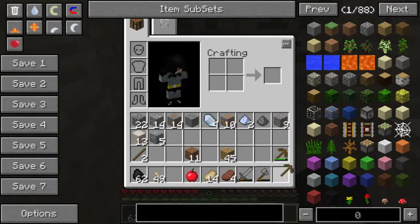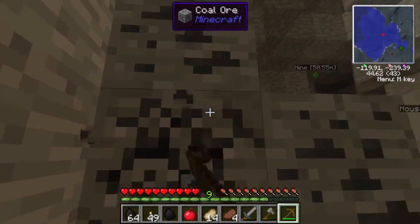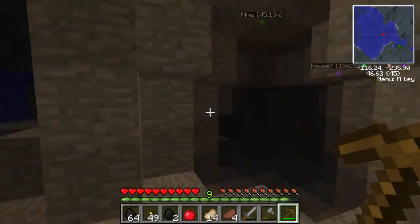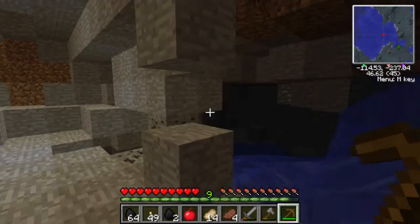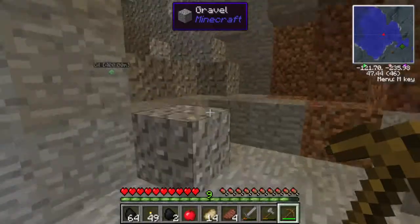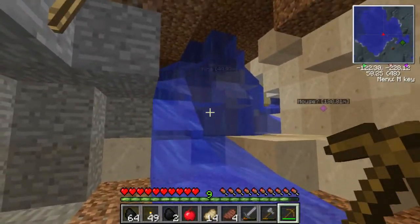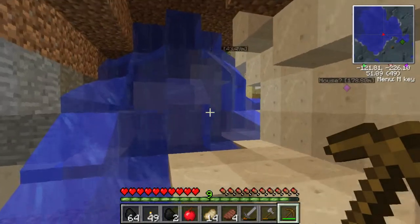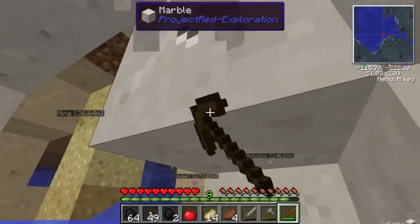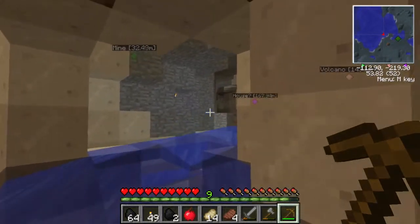That was my last stone pickaxe. It's probably worth it to maybe get out of here at this point. I mean, how much iron did I get? Nine. So I can make three iron pickaxes, which is exactly what I will do. So I'm going to work my way out of here — even though it's going to be slow progress most likely.